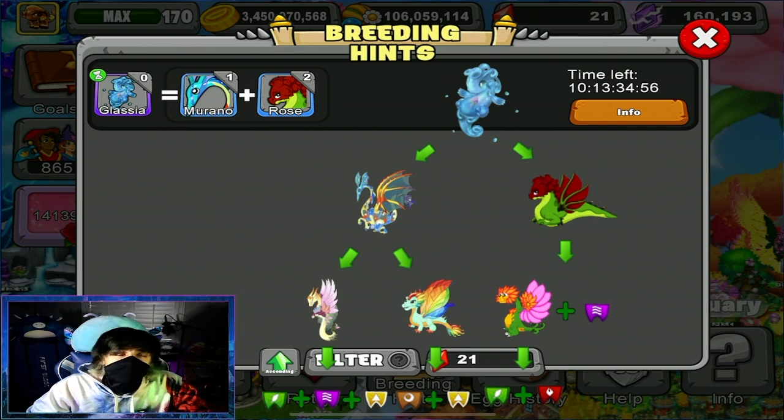If you don't have the Murano Dragon, you will need to breed the Amaryllis Dragon with the Glass Dragon. If you don't have the Amaryllis Dragon, you will need to breed any two dragons with the combinations of plant, air, and light. And if you don't have the Glass Dragon, you will need to breed any two dragons with the combination of earth and light.